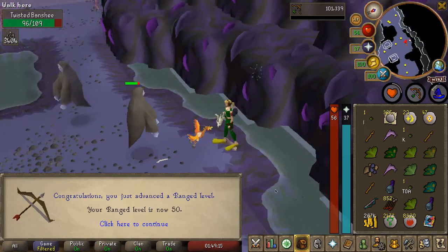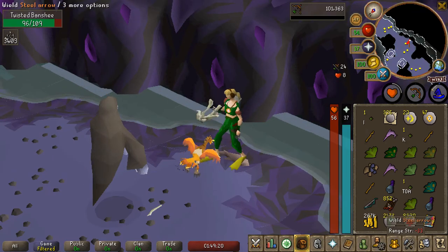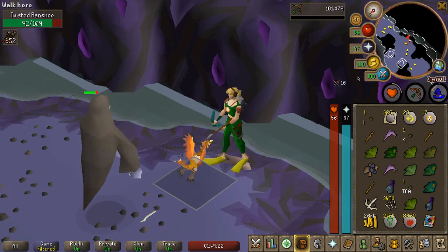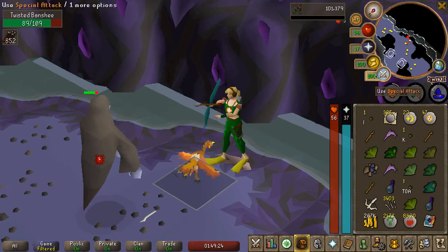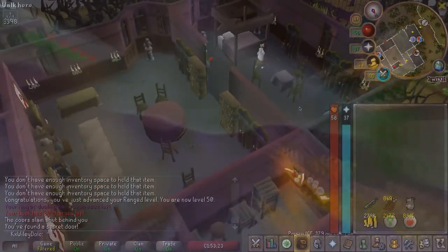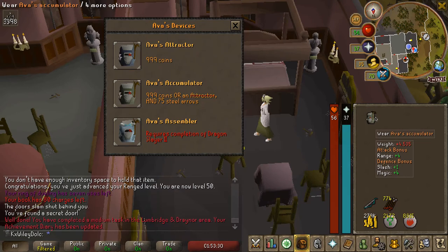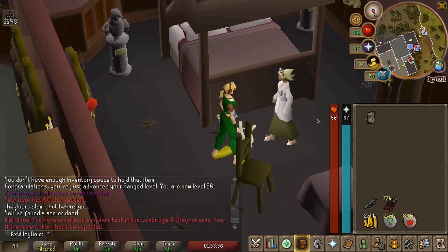And there we have it - 50 Range. We can now use the magic shortbow. I'm going to spec on him. Pew pew. So now we come over to Ava - the Ava's Accumulator. Big upgrade in range bonus.